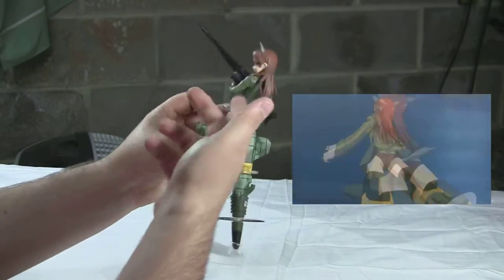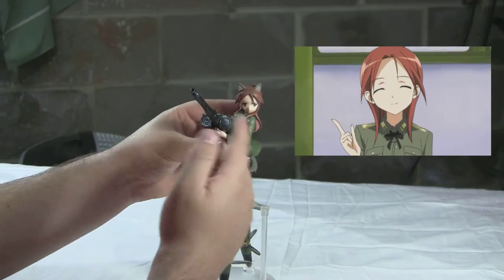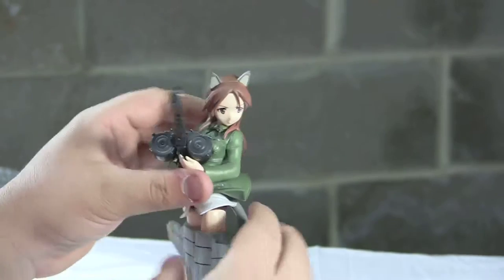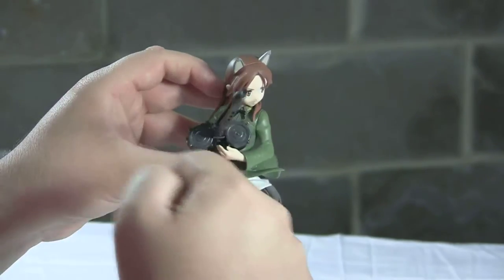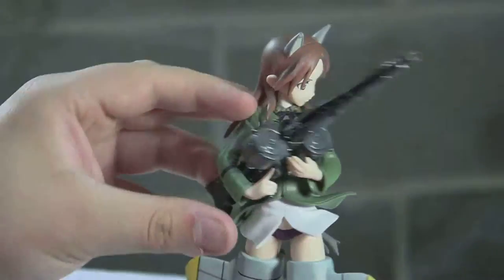Everything — underwear color, the jacket color — matches. Her hair, though, is more red in the show; it's kind of brown for this figure. I don't know why they chose to do that, but it is a slightly different color. They still have her little officer tabs on the collar, which was a nice feature they added. The bow is there, and she's got the little buttons and whatnot for the jacket.